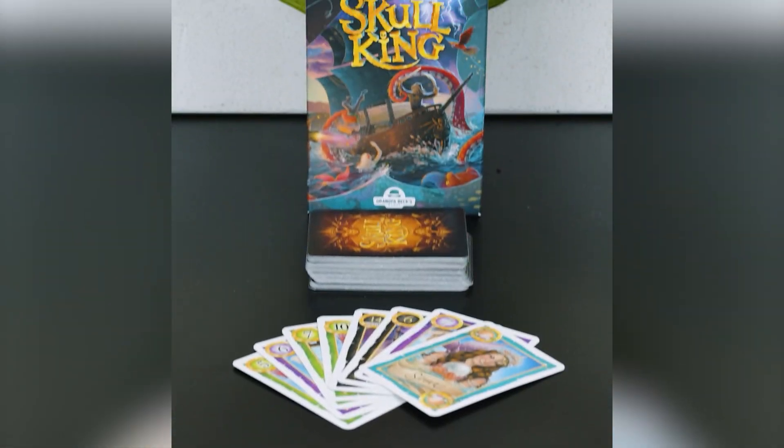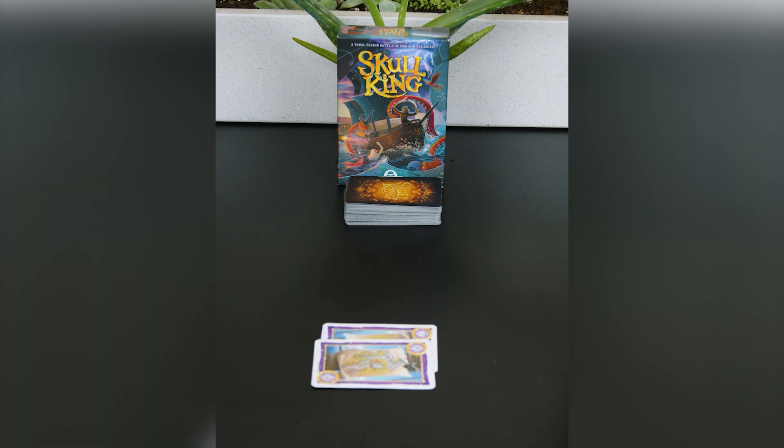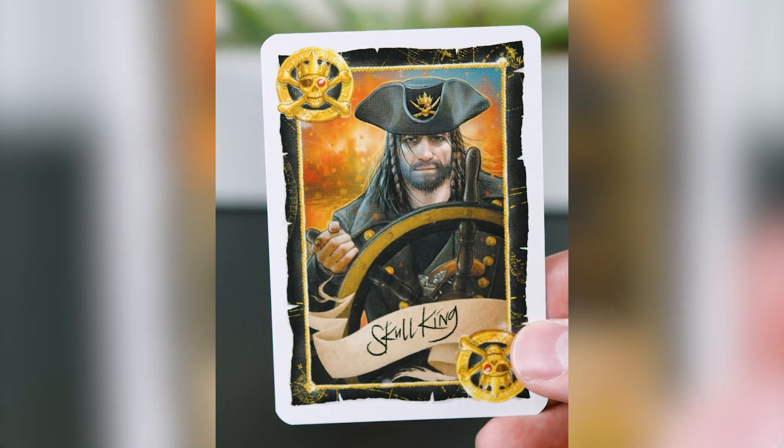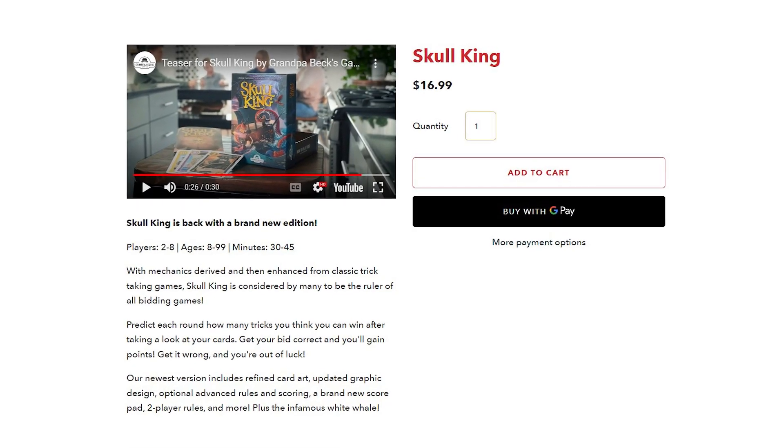The fifth and final game on this list is Skull King. Skull King is a card game and it's very similar to Scum or Presidency if you've ever played those with a deck of cards. But Skull King adds a really cool pirate theme along with some interesting cards to just level up the playing experience. It's coming in at just $16.99 right now, so it's a great pickup as well.